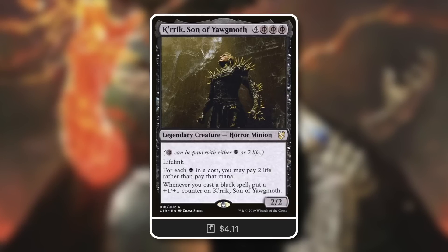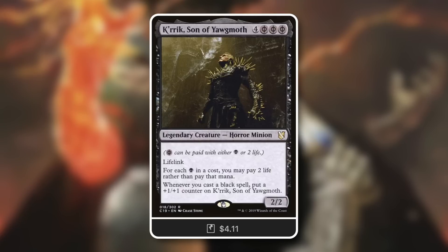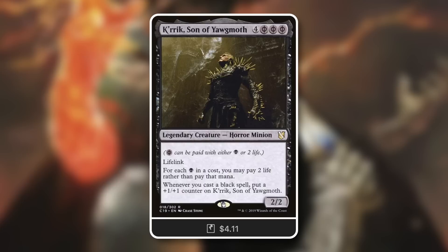So you can gain some of that life back with lifelink. Regardless, this card now costs just two mana instead of four — a massive cost reduction. You're going to have a lot of ways to generate value with this commander. A way to impede someone, take out their creature, and demolish their hand can be brutal and incredible.